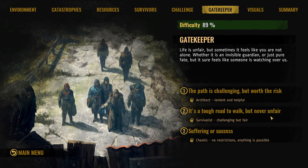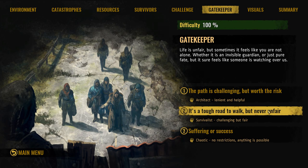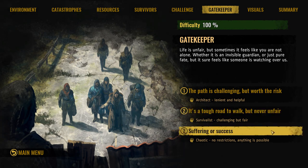There's another option I'm curious about — 'It's a tough road to walk, but never unfair.' This one also gives you 100% difficulty. But just for comparison's sake, we're going to stick with the number three option: Suffering or Success.